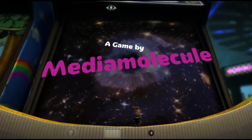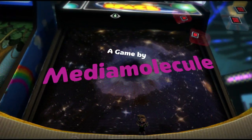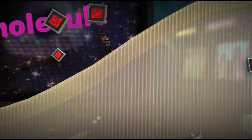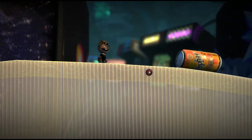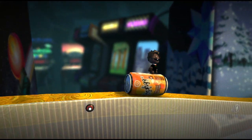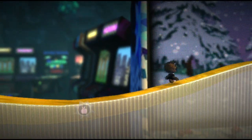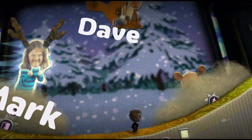Welcome back to LittleBigPlanet. You'll probably recognise your sack person, dressed up just like you left them. In case you need a refresher course, use the left stick to move them around and the action button for anything from a dainty hop to a dirty great leap. It'll all come flooding back. You're a nimble little thing, aren't you? Come on, off you trot.